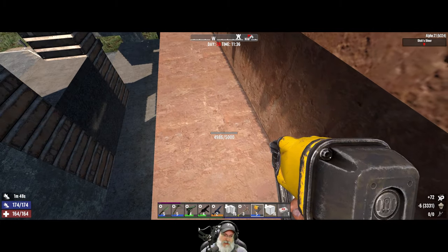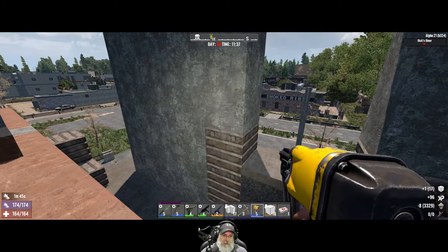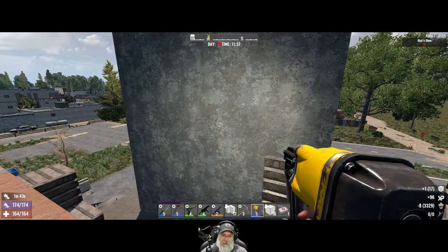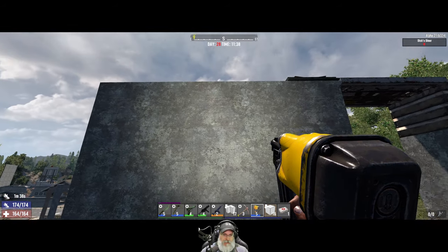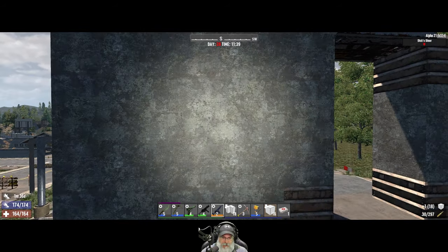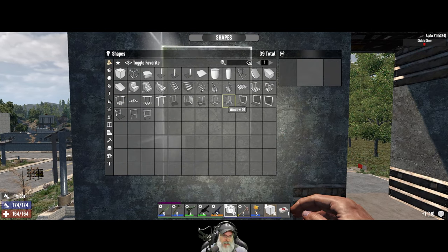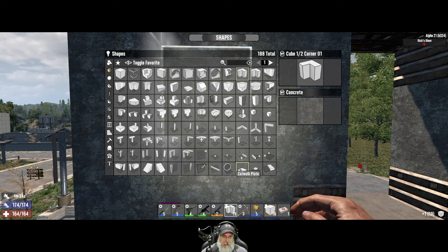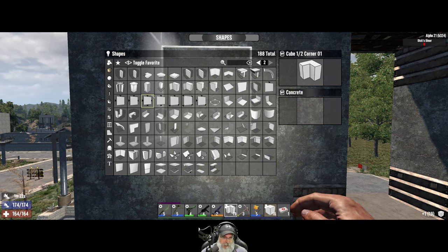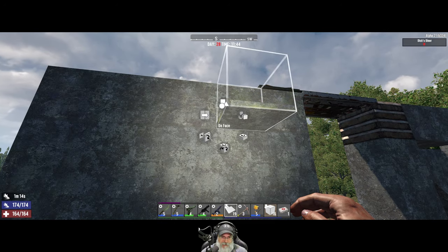It's really interesting which blocks they fixate on — like, okay, why that block in particular? Now what we're going to do is change these over to plate blocks. We should be able to just use normal plates because they're all the same strength — it doesn't matter. We want an on-face rotation.